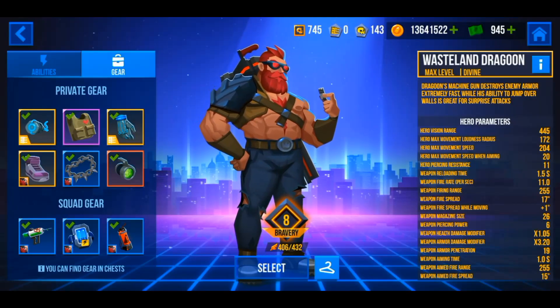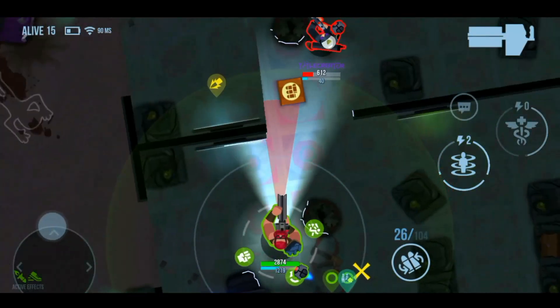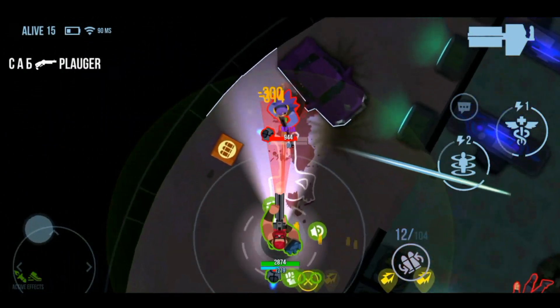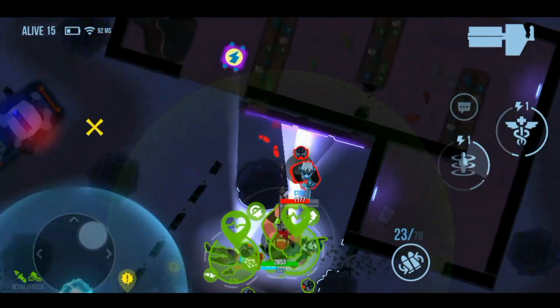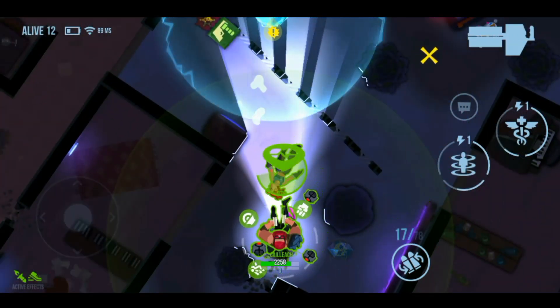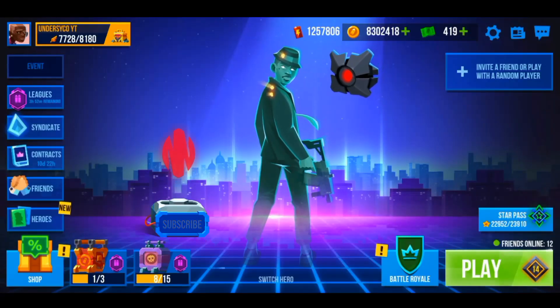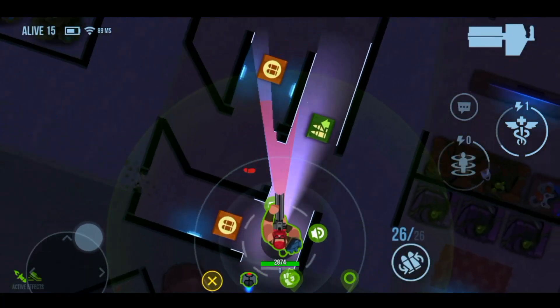Everyone now is focusing on health. This build is going to increase Dragoon's health to the max and helps you deal even with his counterparts like Bastion and Smog. With this build you will also be able to get involved in third-party fights without the need to use your healing kit to create armor every time you take small damage.